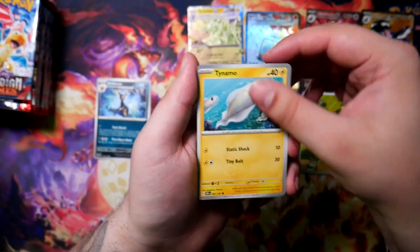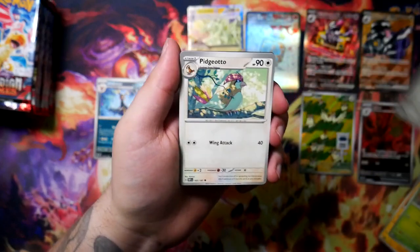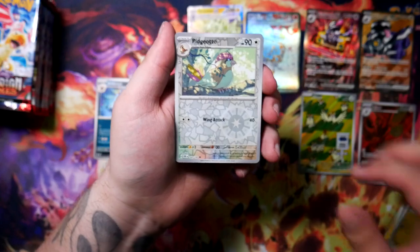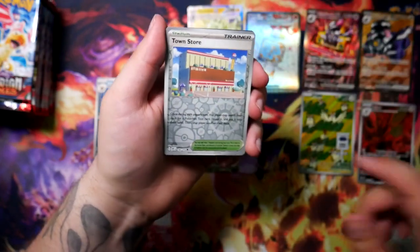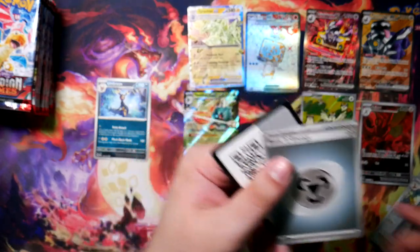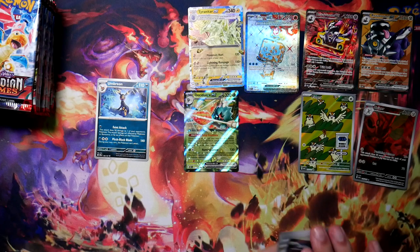Just watch — Excadrill, got a Pidgeotto, a Dragonair, another Pidgeotto, a Town Store. Well, it is a hollow, but a hollow is promised in every pack now. Oh well — if I keep doing it, at some point I'm going to be right.